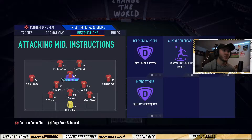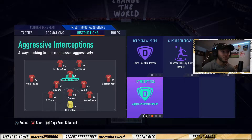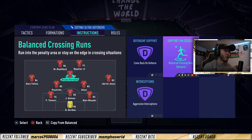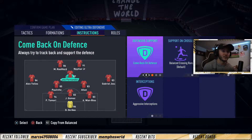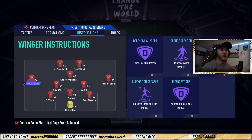Bruno Fernandez is your CAM. Let's come back to defense. Everything else - aggressive interceptions, so he does clog passing lanes a bit more. But default, default, come back in defense. This is going to be a very simple formation, guys. If you couldn't already tell by the start of this, it's going to be very, very simple. Alex Tellez - come back in defense, and everything else is set to default.